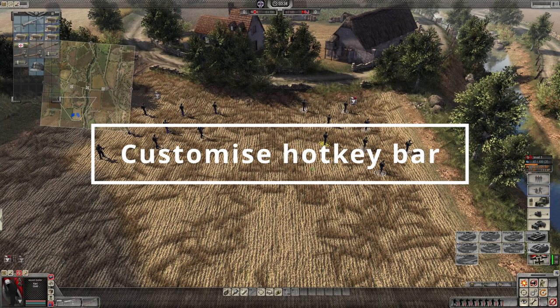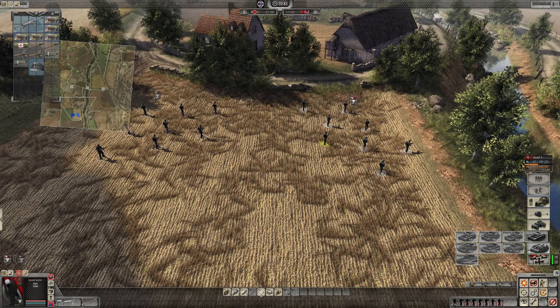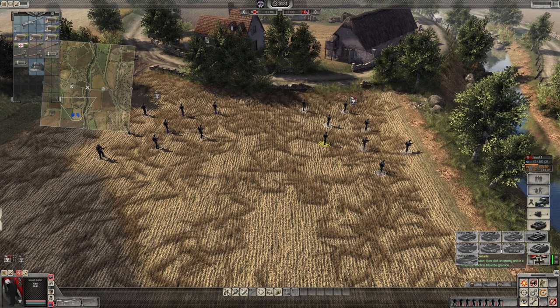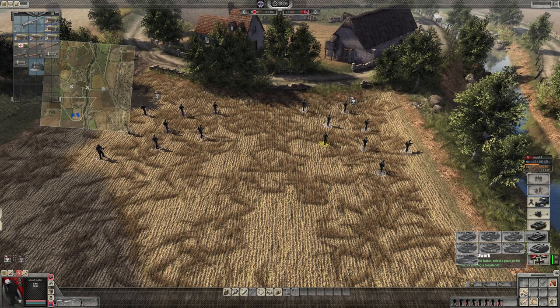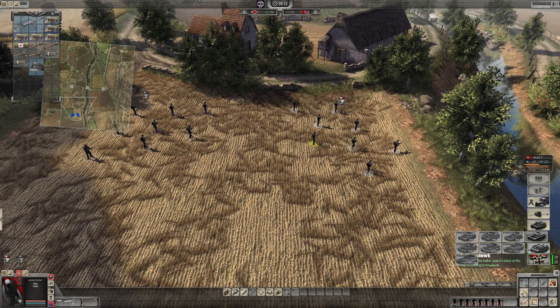Hotkeys are an important part of any RTS game and Assault Squad 2 is no exception. Along the bottom you'll see the F keys and a few other keys that are automatically assigned — throwing a grenade with F1, for example, you'll use all the time. You can actually customize this using right-click. If you go into the complete menu on the right, and say you want to put sandbags down and want it more accessible than navigating the menu every time, just hold right-click and you can drag it across.